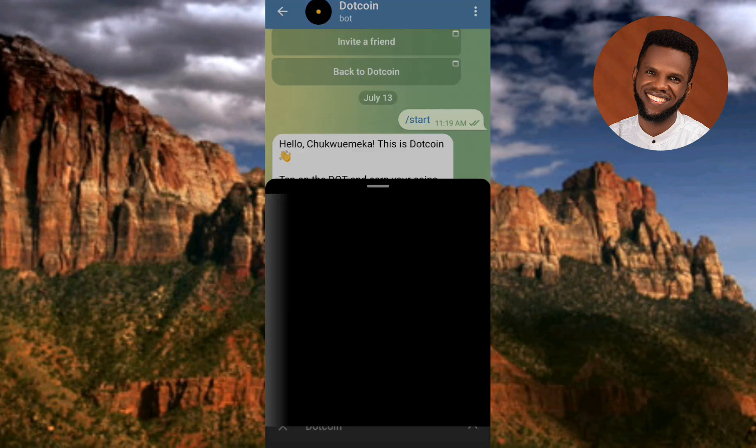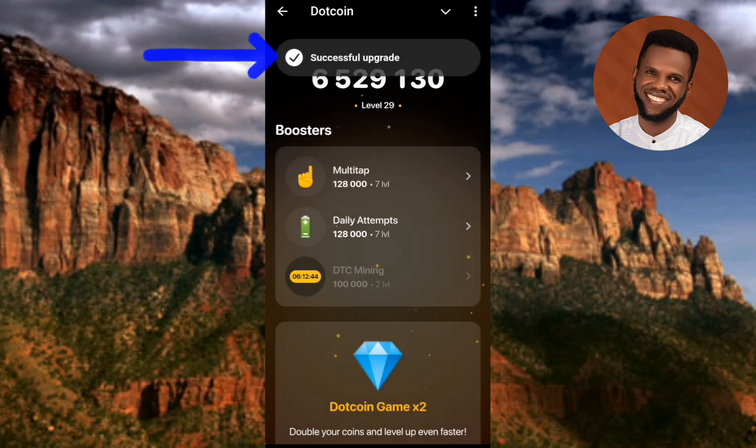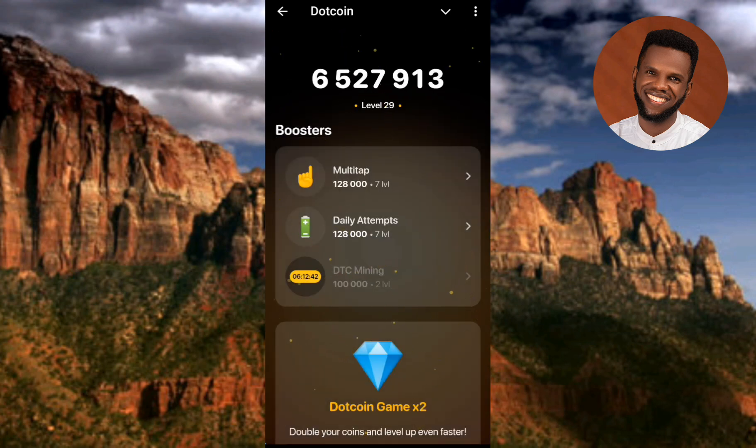Now let me go back to Dotcoin and tap on 'Upgrade Level.' You can see it's upgrading — it's loading at the top. Let's wait a few seconds. Wow — successful upgrade!